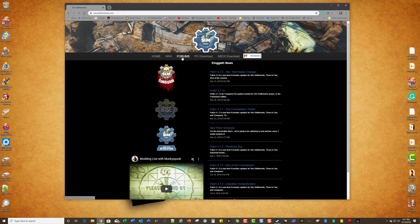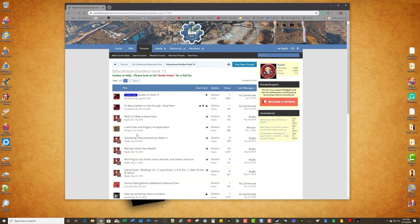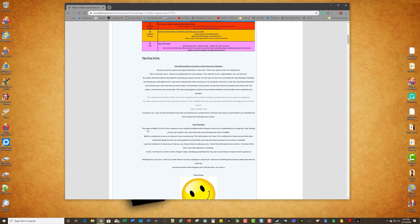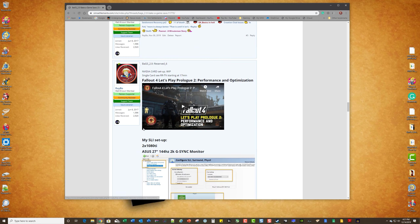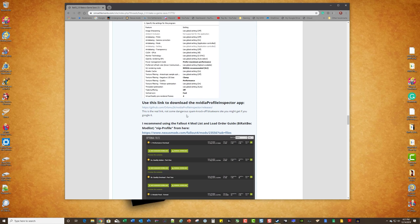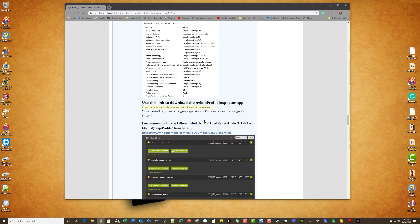On the Sim Settlements site there is a link to the NVIDIA Profile Inspector — you want to use this link because there are a bunch of scam or sham websites that try to download junkware onto your PC. Just make sure you go to the right link, which I've posted. It takes you to the GitHub site.